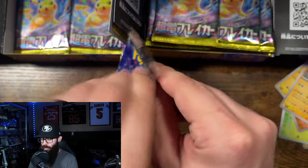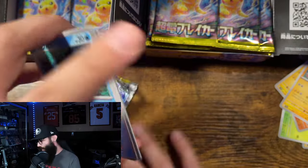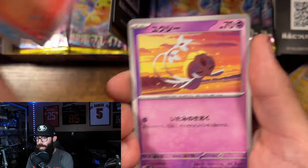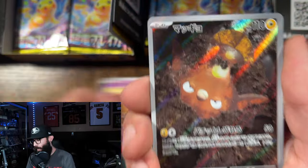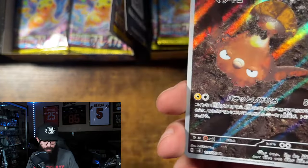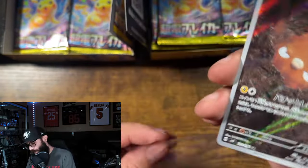That was a cleaner pull on the tab there. Oh, the Phoebus — I forgot about the Phoebus. The Phoebus AR is pretty nice too. Stunfisk — nice card, cool looking card. Not a bad box so far.